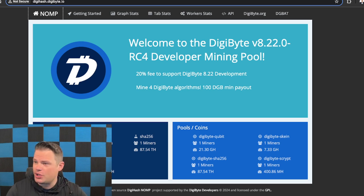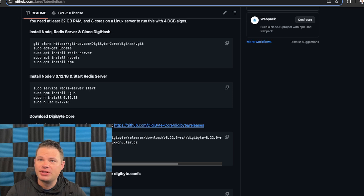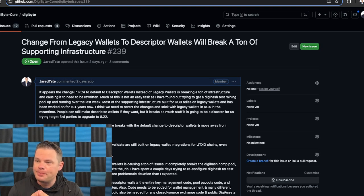I ran into a few issues over this last week and a half that I described here on GitHub. In 8.22, we are making the change away from what are known as legacy wallets — Digibyte addresses that start with a D, or previously Bitcoin addresses that start with a 1 or 3. We're moving to descriptor wallets, which are a new way of handling wallets that rely on an SQLite database. Legacy wallets require a dependency known as BerkeleyDB, a C++ library that hasn't been updated in about 12 years, so the Bitcoin devs as well as us need to move away from this.